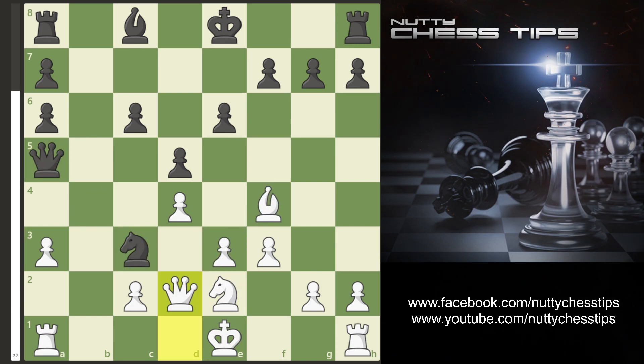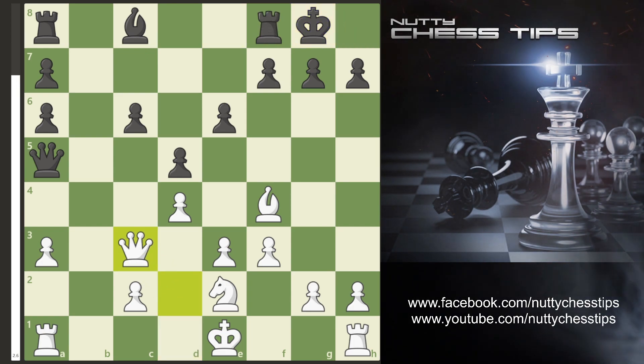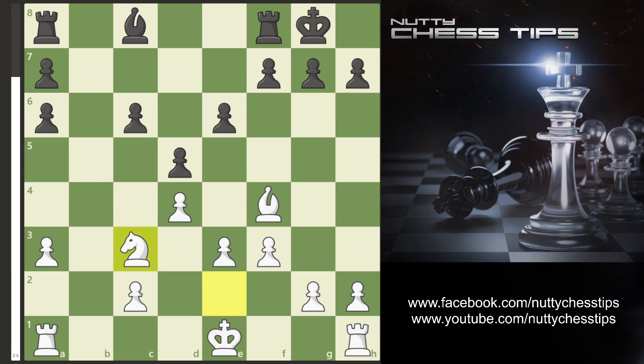If they just do a standard move here like Castles, I just recommend taking off this Knight with the Queen. When they take back we simply take the Queen and we're just winning here.